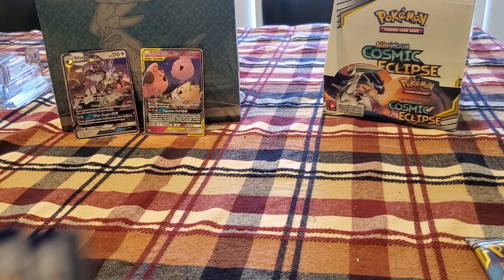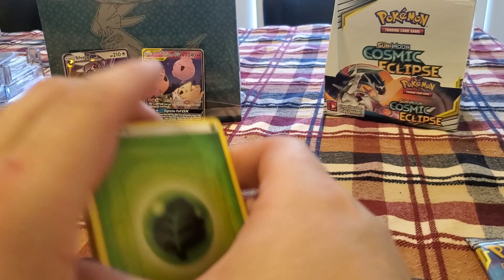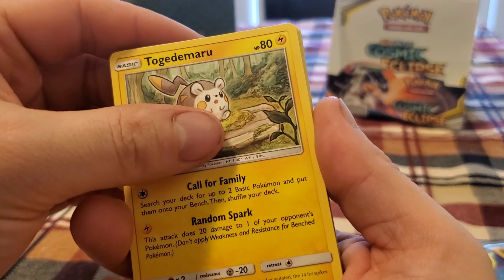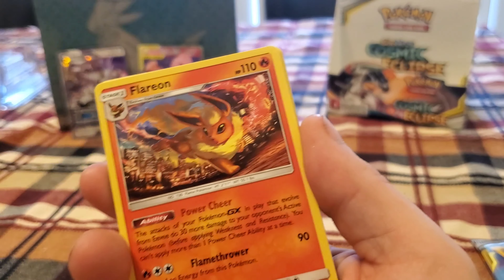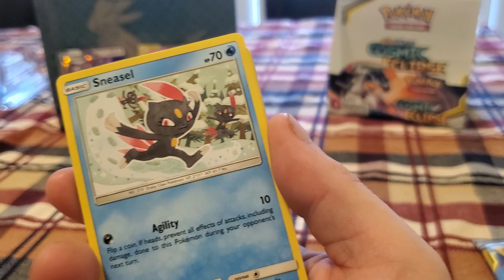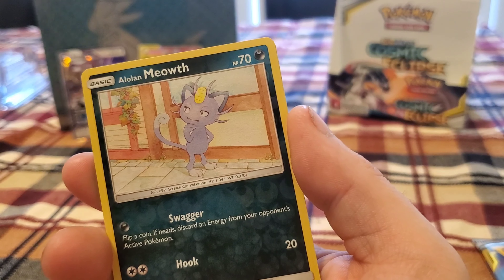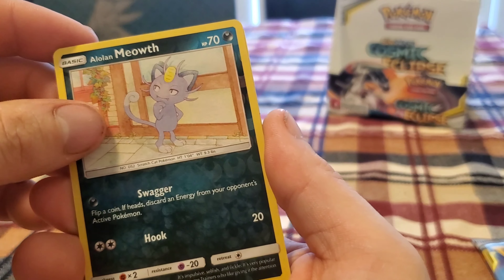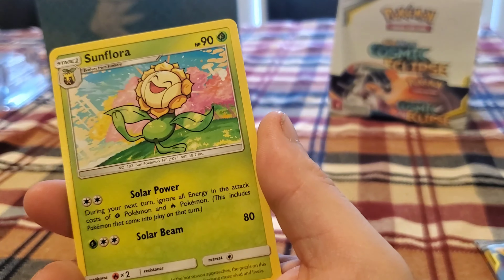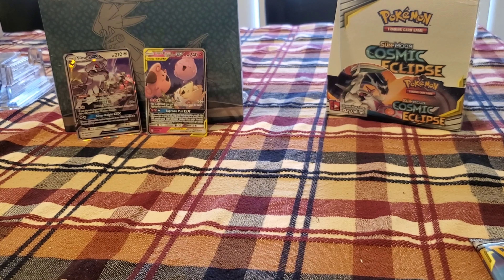Goat card. Leaf Energy, Togedemaru, Absol, Flareon, Lilipup, Trapinch, Sneasel, Spheal, Alolan Meowth, another Alolan Meowth with the Reverse Holo, and some Florges for the Rare.